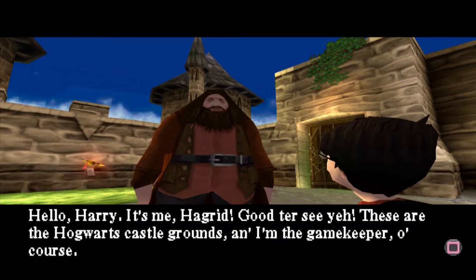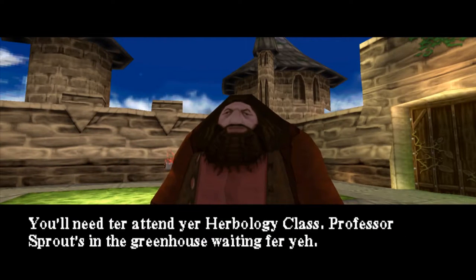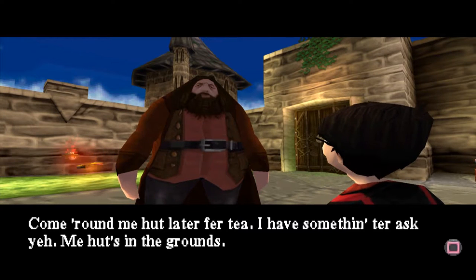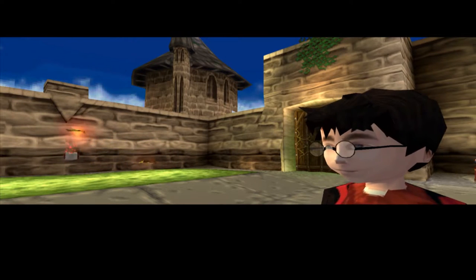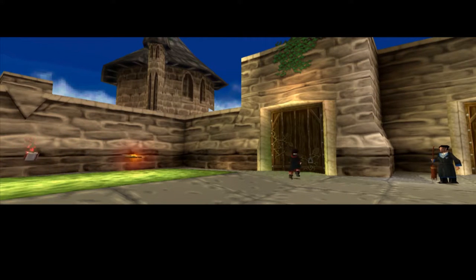'Hello Harry, it's me, Hagrid.' Oh my god, that face! Don't eat me! 'Professor Sprout's in the greenhouse waiting for you. Come round my hut later for a tea — I've something to ask you. My hut's in the grounds.' What kind of accent is that? Hagrid never had such a heavy accent that I couldn't understand him in the movies.